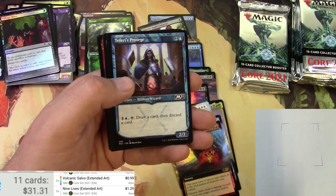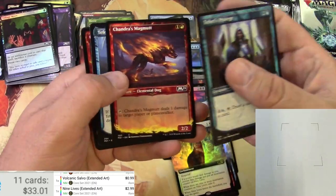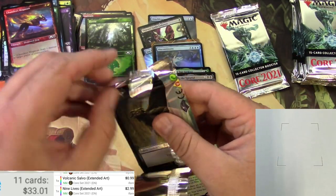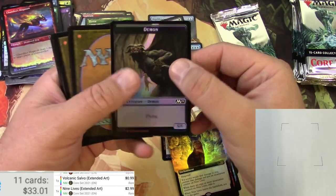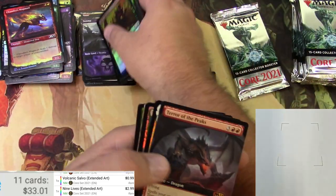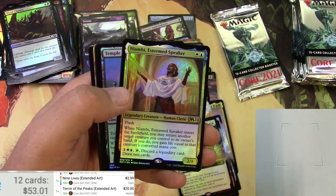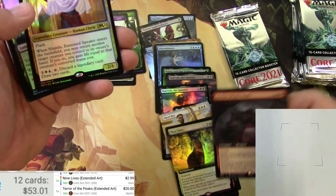The regular foil version is $2.99 — somehow they're pretty common. Gotta hit the real hits here. Demon on one side, Goblin Wizard on the other token. A Gluttonous Troll, a regular old Island, Swamp, and Terror of the Peaks — a mythic dragon, very cool. Twenty bucks for the extended art version — so we got one that somebody actually wants!